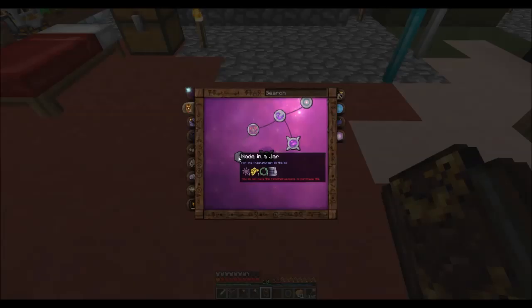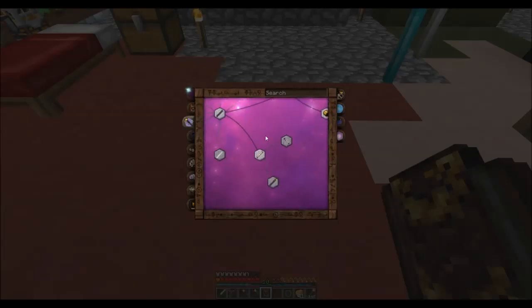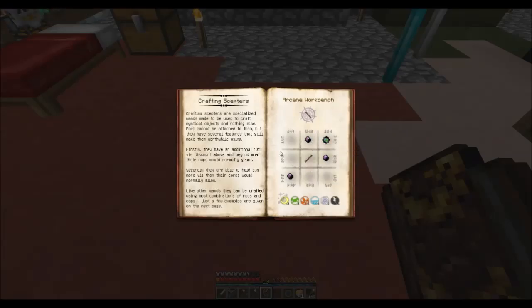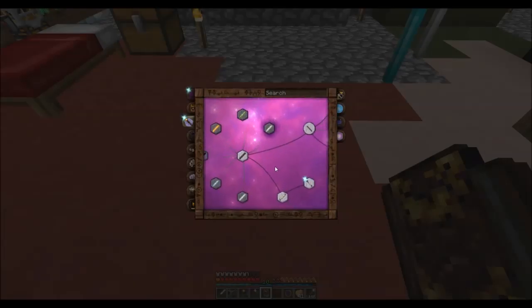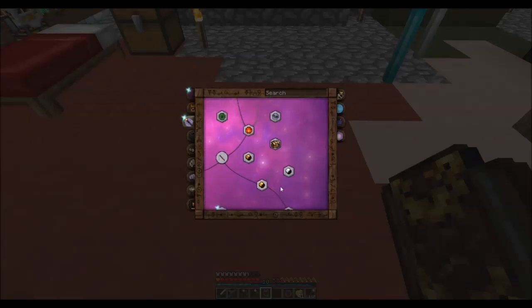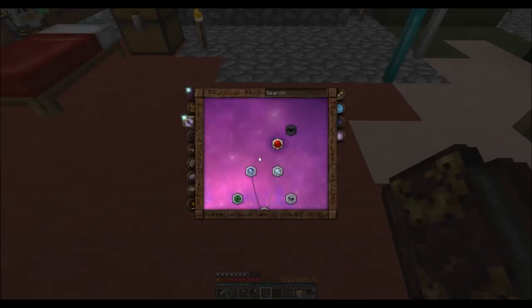Dimension stones — I don't know what these are so let's look at them. Dimension stones can teleport between dimensions, they can store 25 charges, and cost five charges for every cross-dimensional trip. And there's a recall stone too. Okay, I still don't quite understand what that was, but okay.